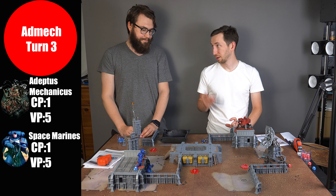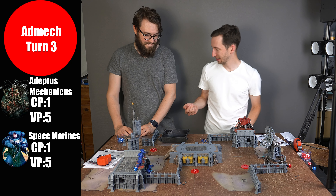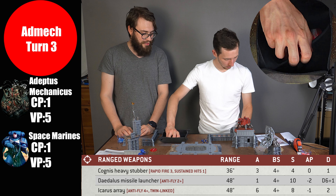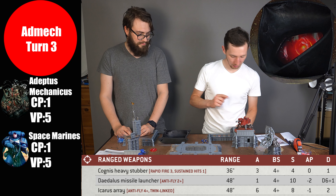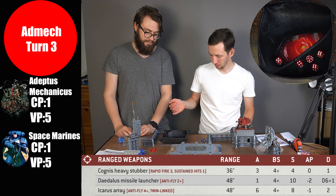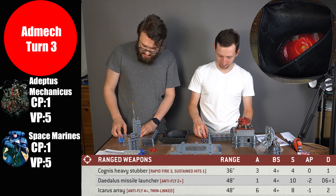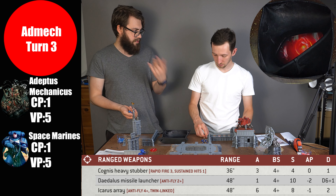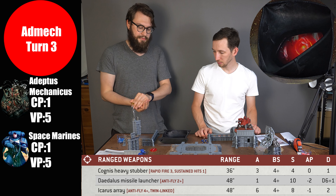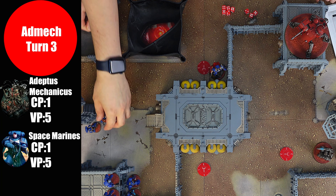I want to split shooting — Onager Dune Crawler targeting both my Captain and the Infernus squad. Icarus Array hits the Infernus marines — six attacks, plus one to hit for remaining stationary, hitting on three-plus. I spend a CP for Go to Ground on the Skitarii unit so they have benefit of cover. Six attacks, not bad hits — twin-linked so reroll wounds. Strength eight, five wounds needed to be saved on three-up. Go to Ground gave me three-up saves but they are wiped anyway.